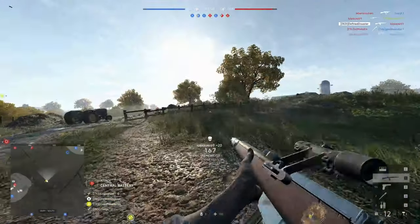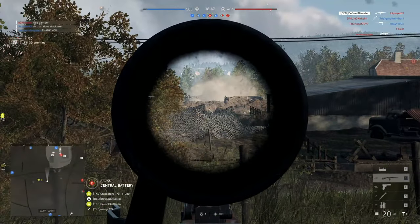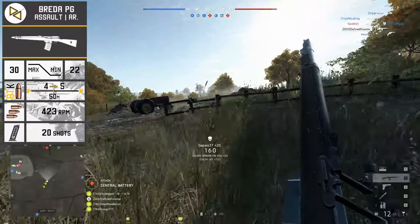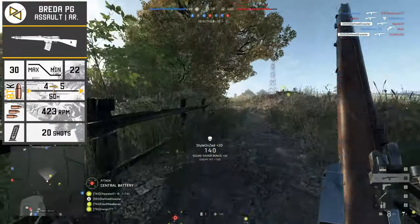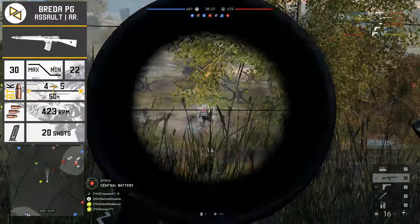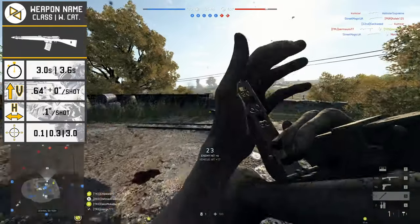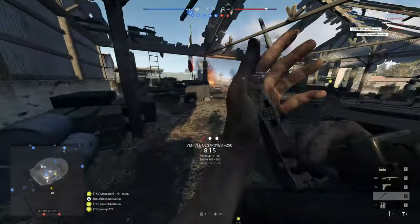We start off with the newest of the bunch, the Breda PG. In my personal opinion, arguably the best medium and long range assault rifle if you can deal with bursting and fire modes. The stats are arguably unique with a maximum damage of 30 and a minimum damage of 22, netting it a 4-shot kill all the way out to 50 meters and a 5-shot kill from that point onwards. The fire rate sits at a relatively low 423 rounds per minute, with the actual 4-shot burst firing at 539 rounds per minute. The max size is restricted with only 20 bullets available, and reload times aren't fast with 3 seconds for the short and 3.6 seconds for the long reload.